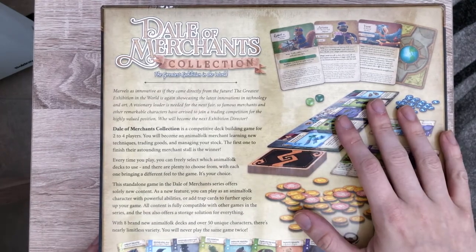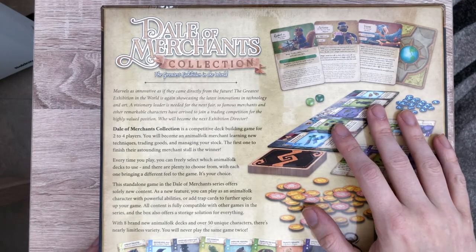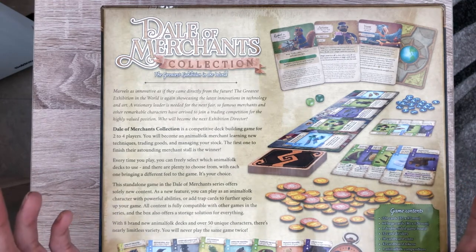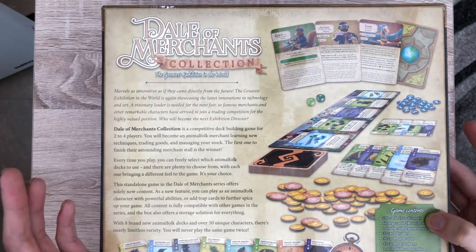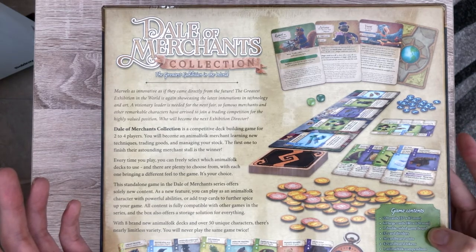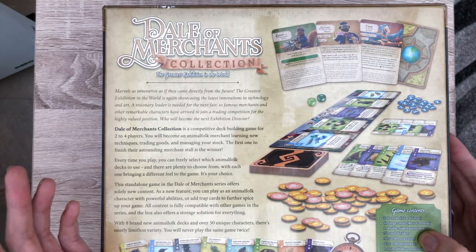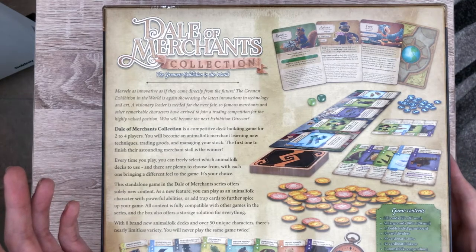In the box we've got not only new animal decks — one of the good things about the Dale of Merchants games is that you mix and match the decks depending on how you want to play. Some animal decks are a bit more passive, some have more player interaction, so you can really customise the game. We've got 220 new cards, 64 large cards, one double-sided game board for the marketplace, card dividers, cardboard coins, cardboard tokens, an animal folk compendium, cardboard clock, and two custom dice.